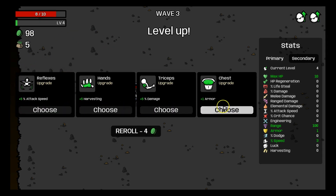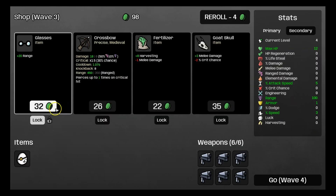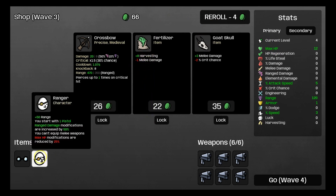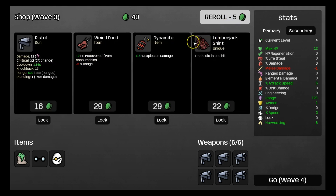I'm going to go with 5% attack speed here, actually no, 3 max HP. Because the Ranger has a downside — max HP modifications are reduced by 25%, which is actually a lot. We're going to get 8% harvesting and 1 melee damage, but we don't use melee damage.